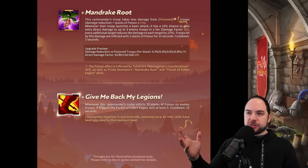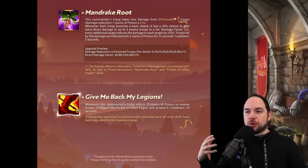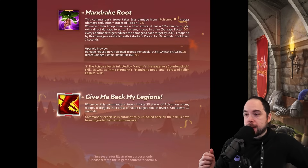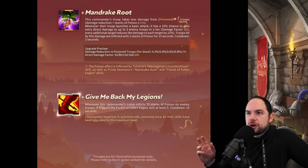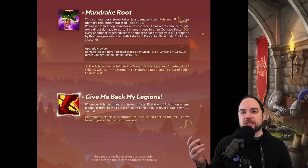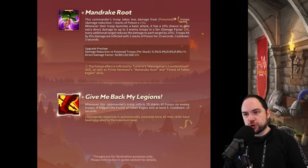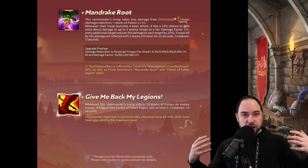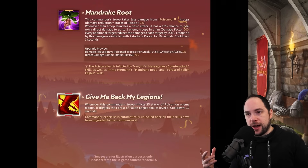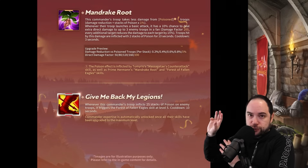So if that's true and this is right, it's only two stacks of poison. Why does that matter? Well, the expertise skill — 'Give Me Back My Legions,' which is a cool name — basically makes it so when you have applied 25 total stacks of poison onto enemies, you then trigger your active skill all over again. Now, I got a lot of questions about this skill. The number one question was: how do you ever get to 25 stacks if Tommy is clearing poison? My understanding is that these are two completely separate and almost entirely unrelated triggers.